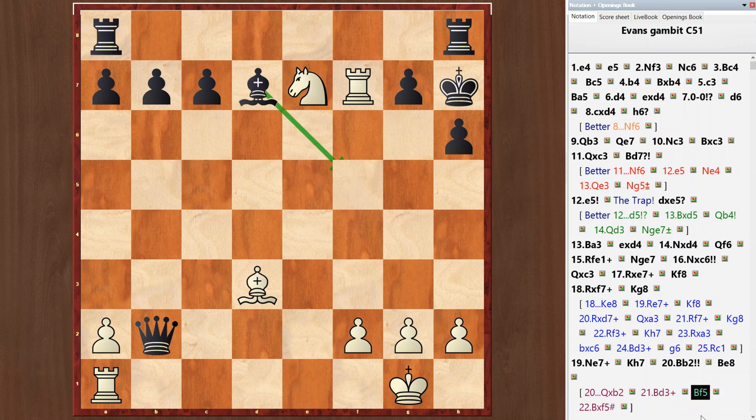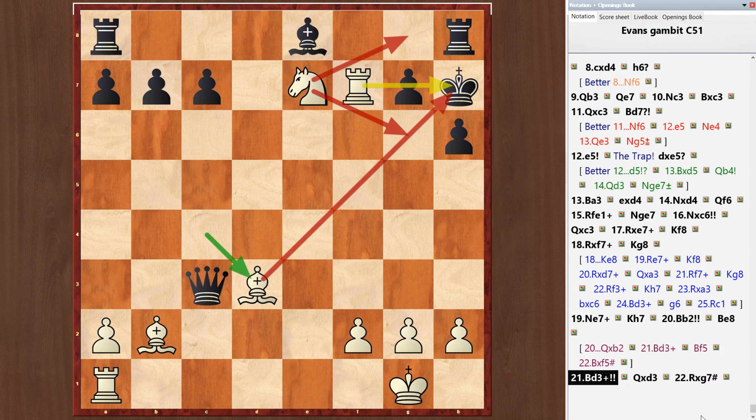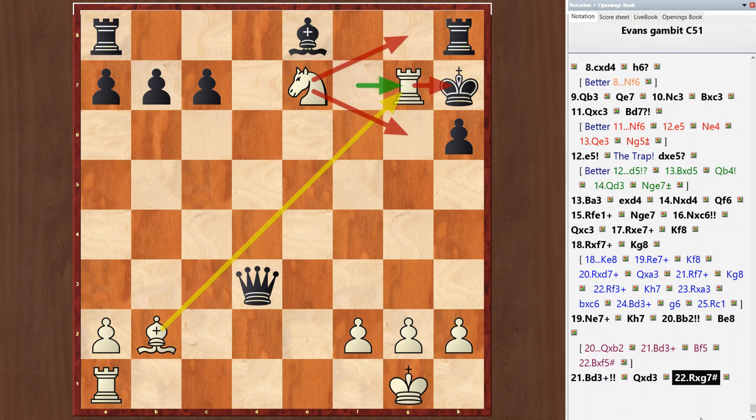Therefore, bishop e8 was played in the game. And bishop d3 — white sacrifices the second bishop and delivers checkmate. Queen takes d3 and rook takes g7. White wins. Very impressive attack.